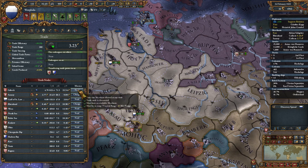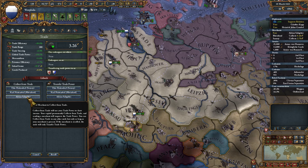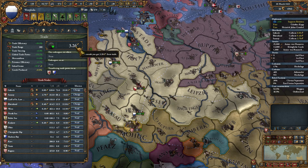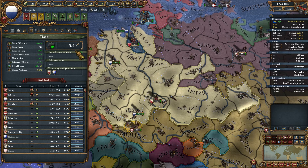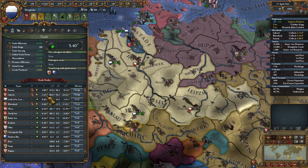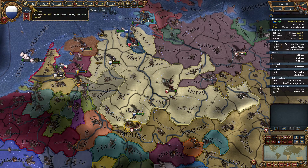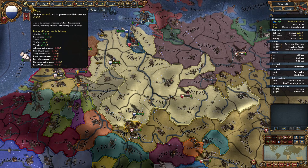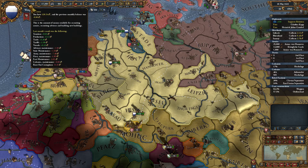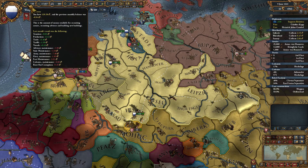We just gained a bunch of power in the Lubick trade node there. So with my new merchant, I'm going to send him to collect from trade there. We're currently making 3.26. That gives me like an extra two ducats - over two ducats. However, my budget did just change to negative at minus 0.06, but that's going to go slightly positive.